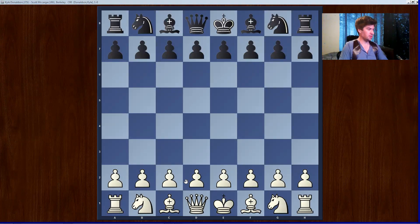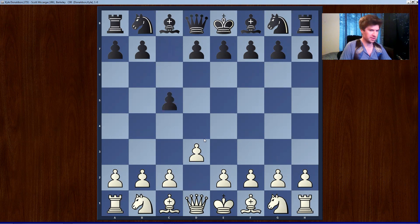All right, here we go again. Here is my game — I had white. This time I played pawn d3, which seems ridiculous. Last time I played pawn d4, but this is actually a serious opening and a way to get into the King's Indian Attack.